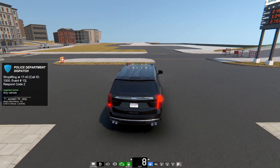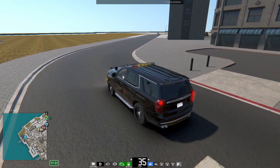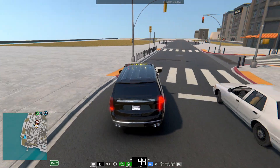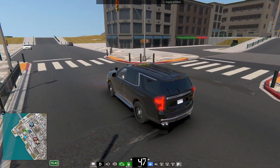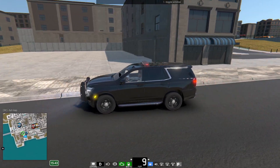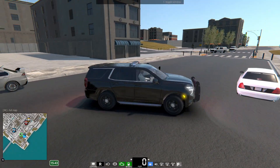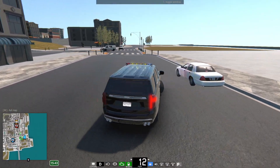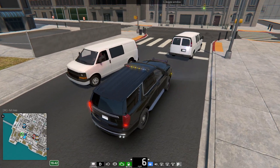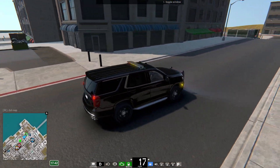We just got a shoplifting call — all right, there we go. We're going to be traveling a bit of a distance here because we are at the opposite side of the map. It's actually right beside where our station is. But where is the shoplifting call? It should be right over here. Clearly I'm not in the right area — let's try turning around, taking that road to the left. Somewhere up here we'll see them standing outside. This is why I don't like being code 2, because we have to wait sometimes.